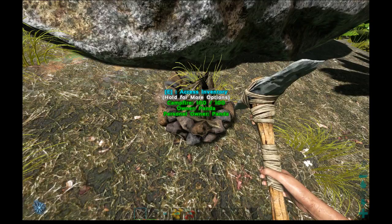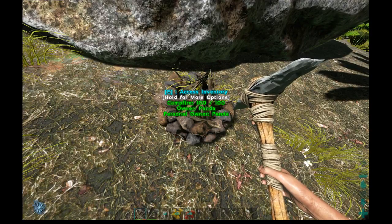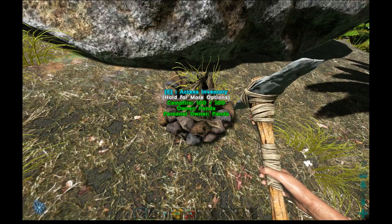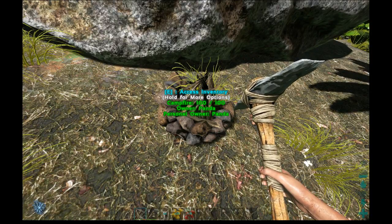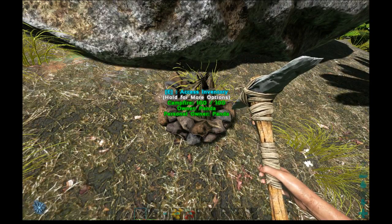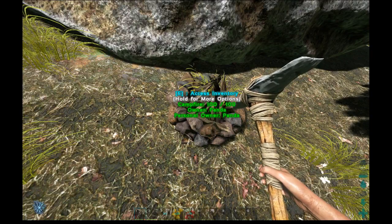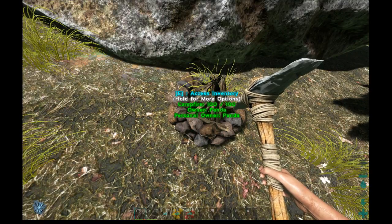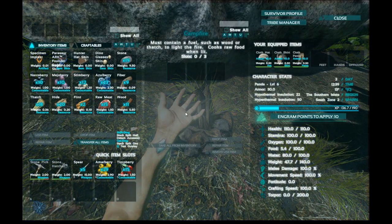Looking at the campfire you have some options. It says press E to access inventory on PC, and Y to access inventory on Xbox. However, what you'll find later is that on Xbox you have to hold Y and move the option to access inventory, which is long-winded. I'd suggest using X on Xbox to look inside something directly — it's much more obvious.